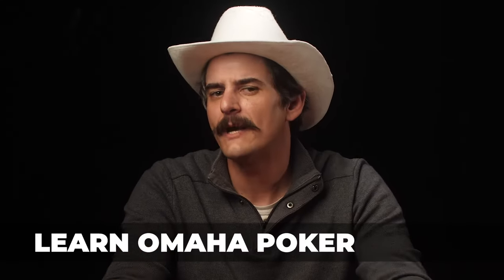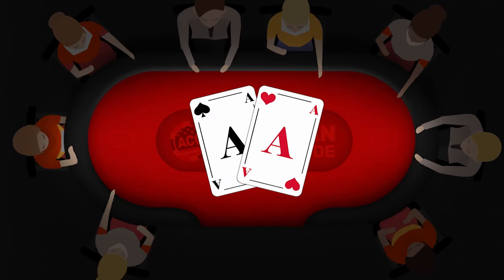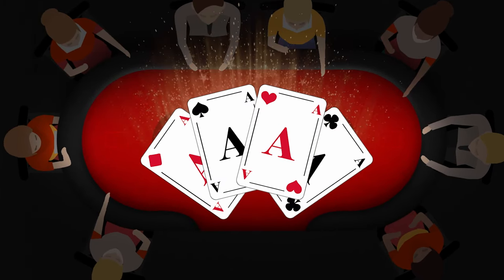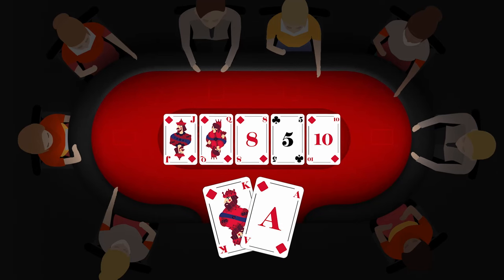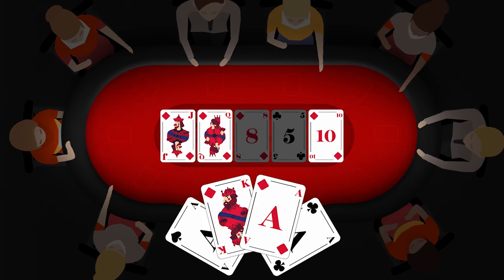When it comes to overall popularity, Omaha is Texas Hold'em's biggest competitor, offering a uniquely different play style with higher chances of landing bigger hands, increasing excitement and making betting rounds more dynamic. The fundamental difference between Omaha and Texas Hold'em is the number of hole cards: in Hold'em you get two, in Omaha you're dealt four. You must use exactly two of these four cards to create a five-card hand with the community cards in the center. In Hold'em you're free to use as many or as few hole cards as you like, but in Omaha it's always exactly two.